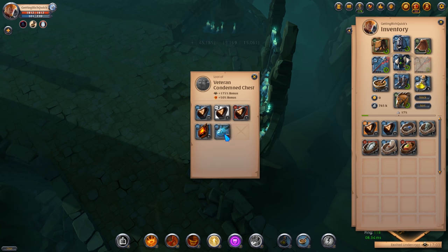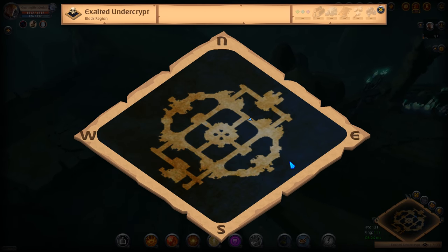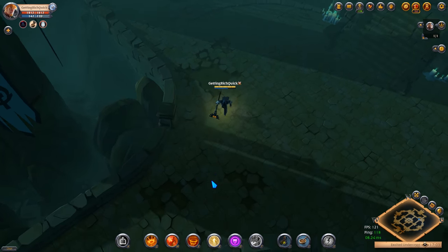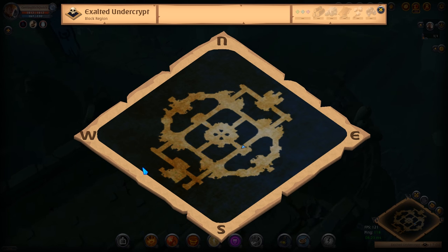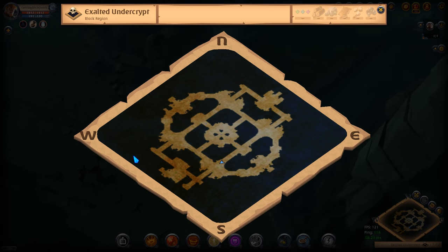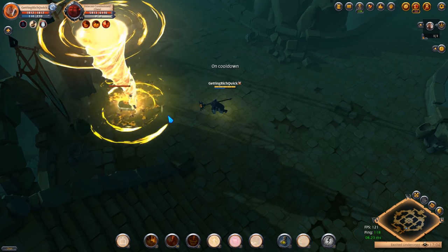As we bring the chest down we get another 45,000 silver and a bunch of ruins and relics of different tiers. Now I'm going to show you the next location of the other chest in this dungeon. We're going to avoid the middle area as it has mobs in it, so follow the route I'm taking. The two exits are: one between the west and north, and the other between the east and south. Here's the other chest - once again we'll burn it down and see what we get.